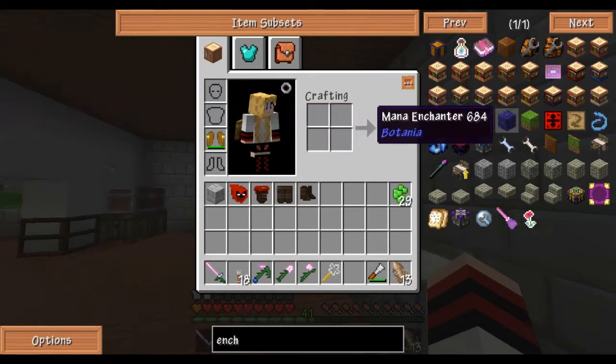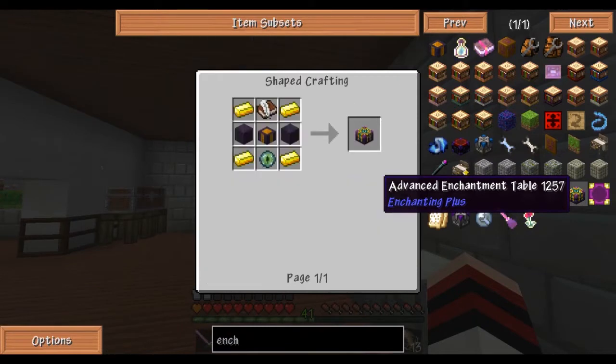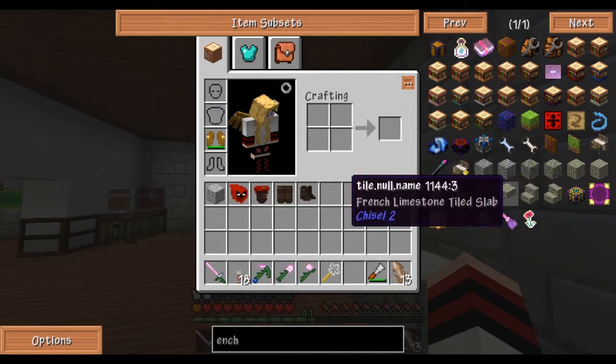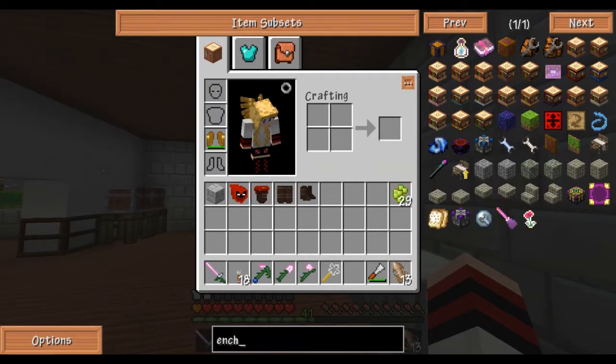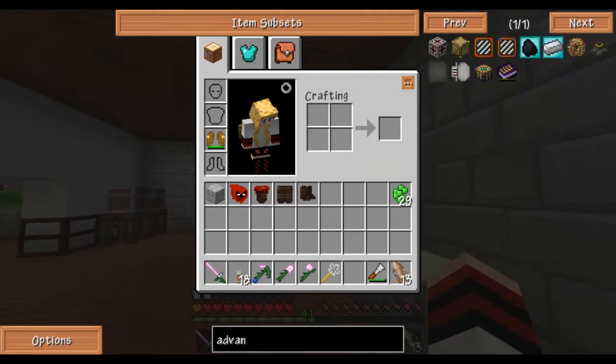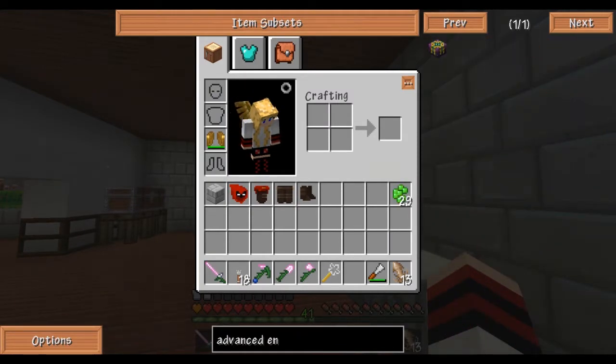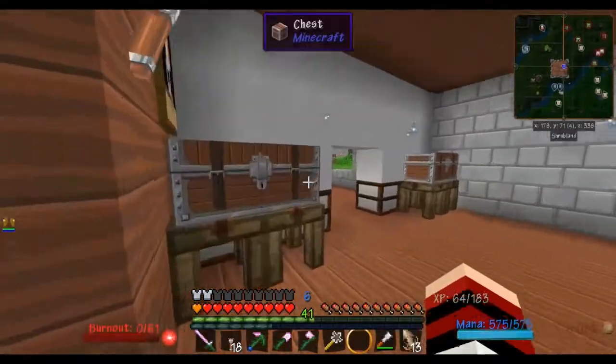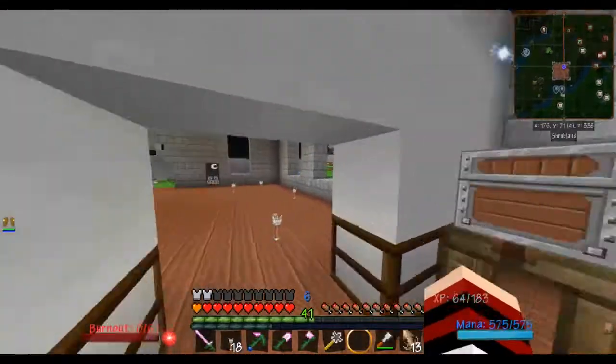I haven't got the advanced enchantment table yet, so let's make one. What better enchantment table than to get the advanced enchantment table? I'm gonna get that pulled up. I need a book and quill — I hope I have some upstairs. Let's go grab one anyway.